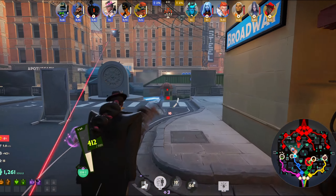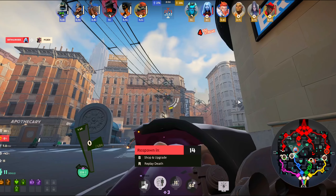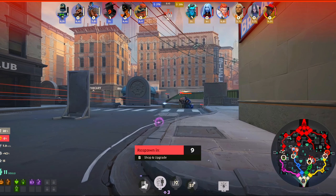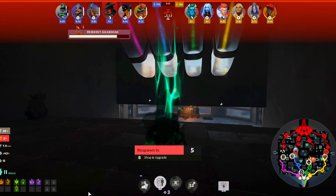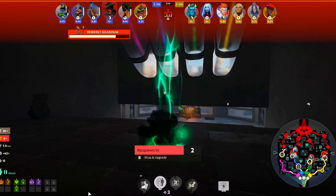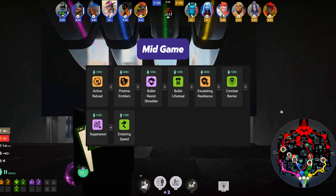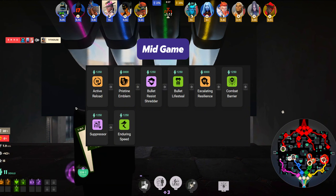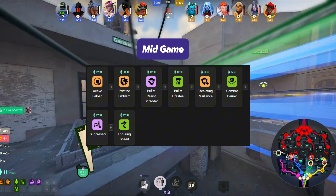The mid game is when Wraith really begins to shine. Aim to push the enemy guardian first before ganking other lanes. Use Telekinesis to pick up easy kills in other lanes and boost yourself and your team's souls. Telekinesis gives you an element of surprise as you can come up behind the enemy undetected. With Tesla Bullets in the mid game, Wraith is one of the quickest heroes to clear neutral jungle camps and vending machines — this should be your main focus as building souls gives you a massive advantage.